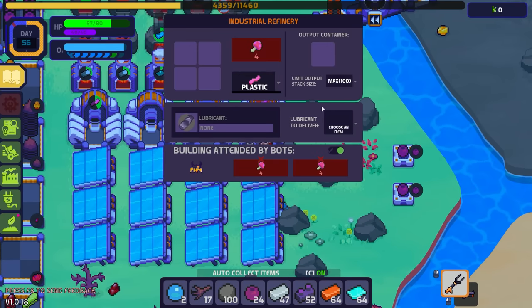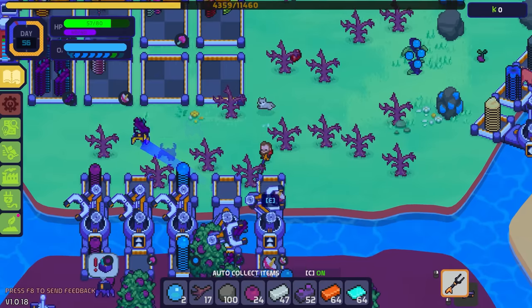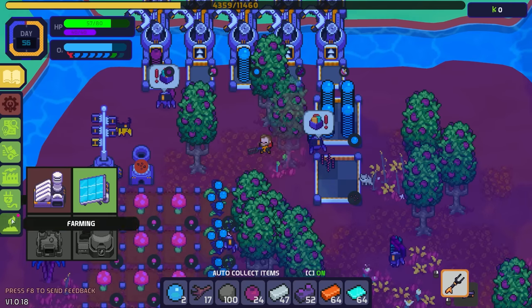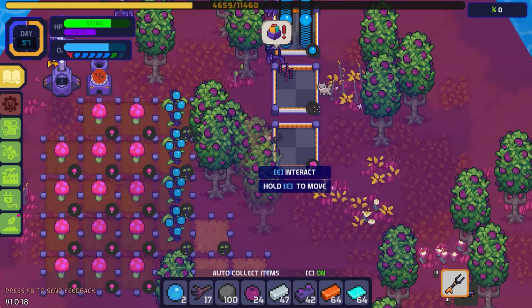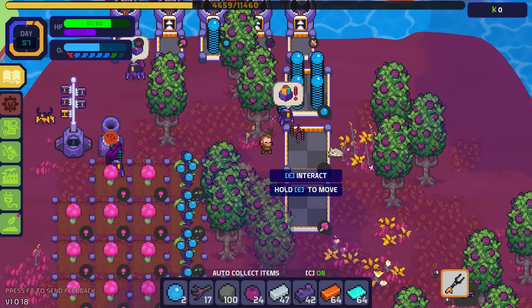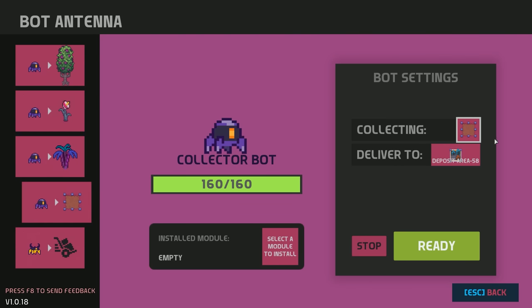Let's see if we can get plastic going on all these now. I have no idea if I'm making enough mushrooms but we'll find out. The harvester bot has water in its inventory so it's not going to harvest — let's just have it harvest shrooms for now because its inventory keeps getting full.